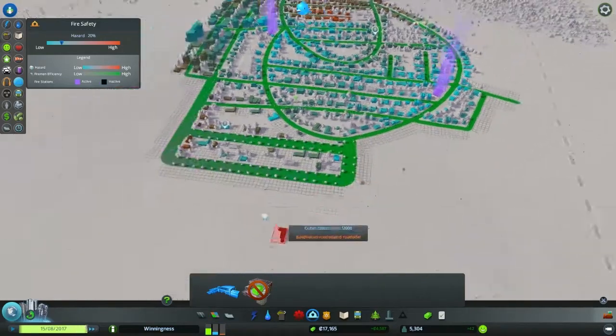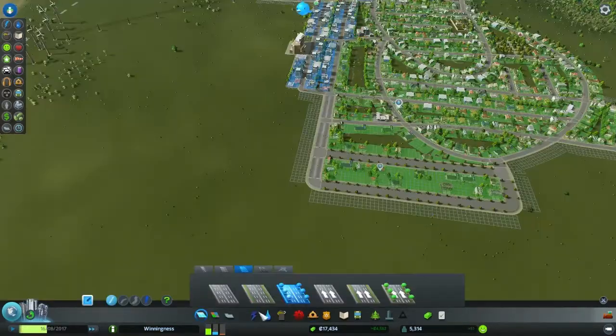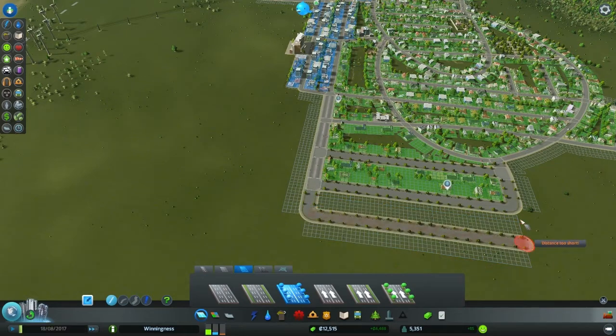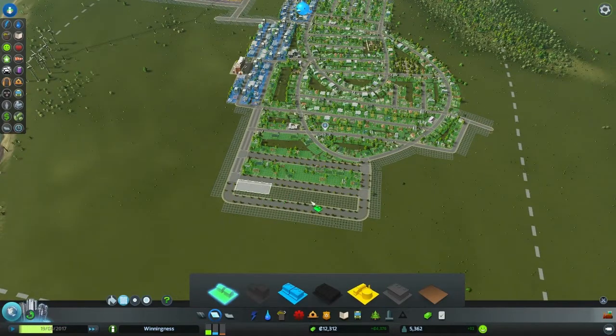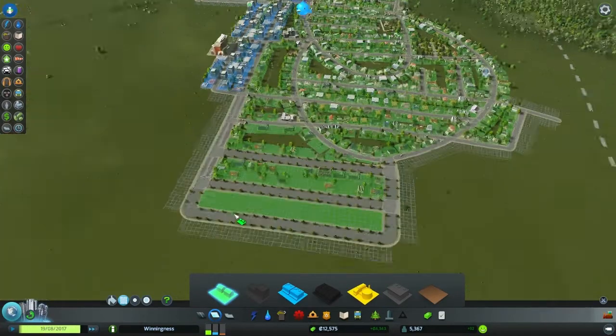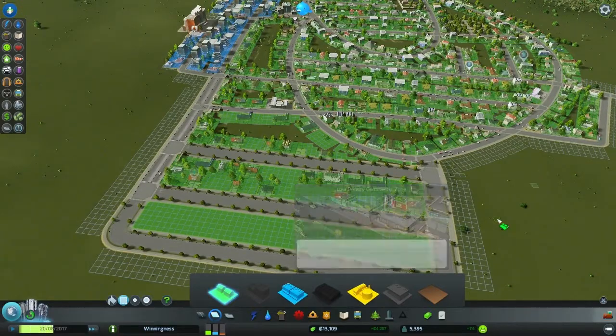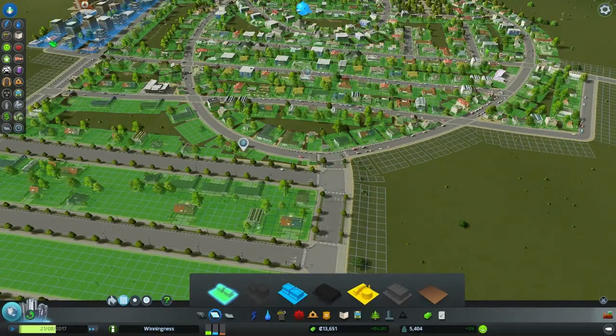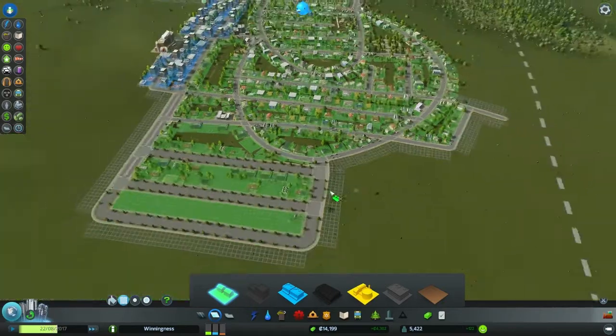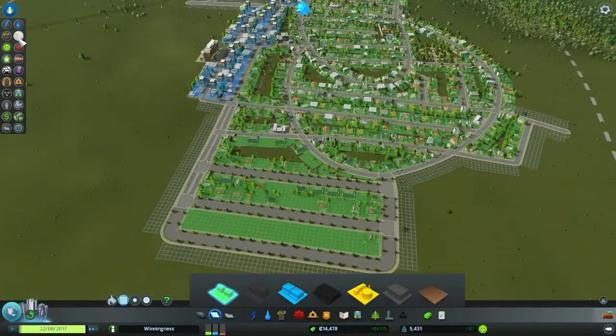We're going to need to continue this grid. Let's bring these fancy streets out another block and give people a little bit more. That road is going to cost a thousand bucks — geez, these tree-lined boulevards are expensive. Probably not the best thing to be spending my money on, but we're just going to roll with it. That is a weird, very inefficient intersection.